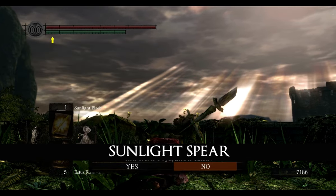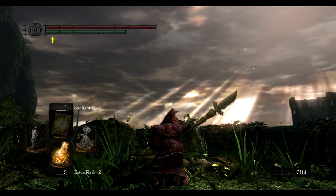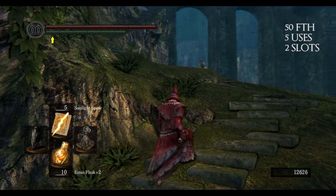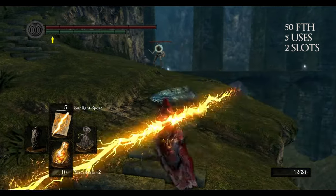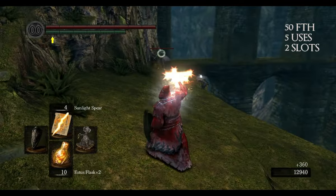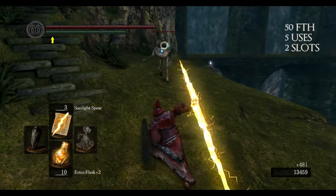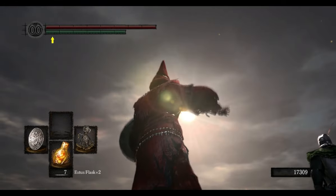The last miracle is called Sunlight Spear and you can get it only in New Game Plus when you offer the Soul of Gwyn at the Altar of Sunlight. To use this miracle you have to be a member of the Warriors of Sunlight. This spear deals much more damage than the two previous ones and it also has a knockback effect. That is all — thank you for watching and praise the Sun!